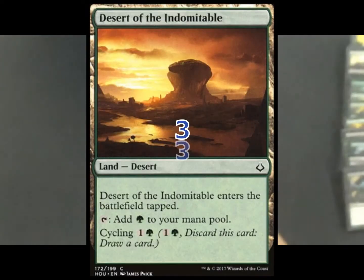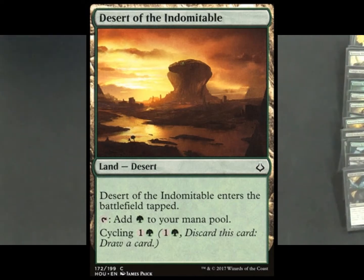Now the land base, starting with our deserts. We're running three copies of Desert of the Indomitable. A nice play I used a couple times: on turn two, end of turn before your turn three, you can cycle it away to draw a card. Next turn, play your Wayward Swordtooth or Ramunap Excavator, and you can replay that land from the graveyard to get it back on the battlefield. It also gets a desert into the graveyard for your Hydra — a handy way to get extra cards and pump the Hydra.